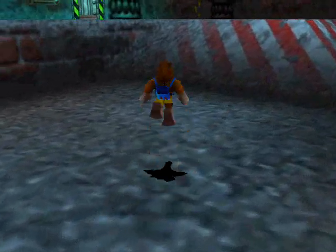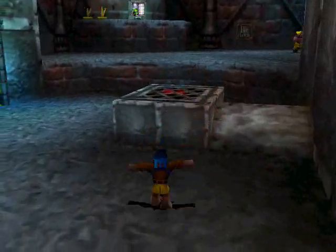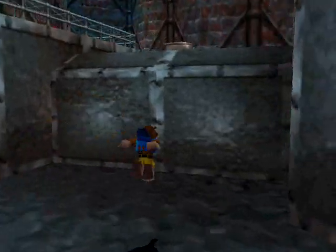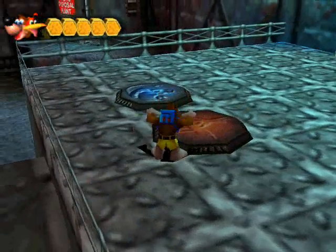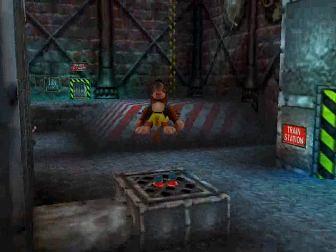Let's see - there's the train station, there's the workers quarters. I'll head in there once I get Kazooie back. I've already been in the waste disposal plant. I'm trying to remember if there's anything else on this first floor. There's the air conditioning plant, but I don't want to go in there because I can't really do anything in it yet. Workers quarters it is.